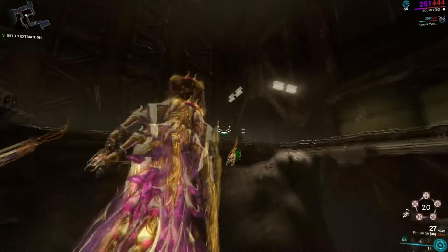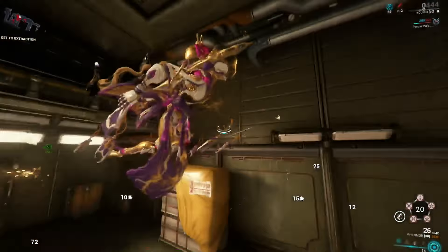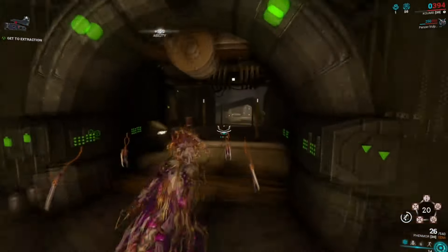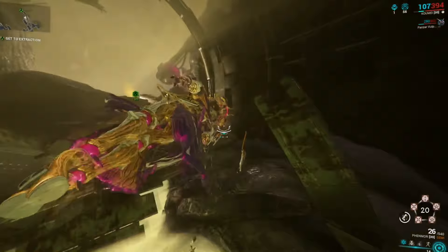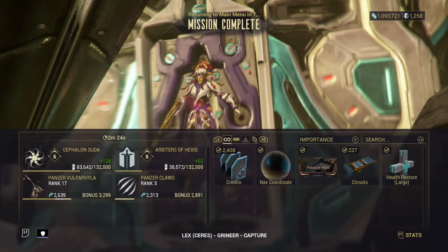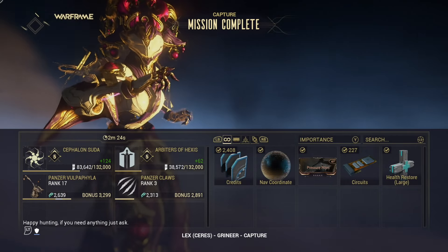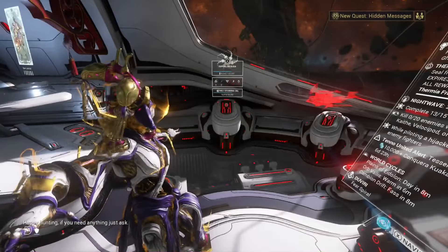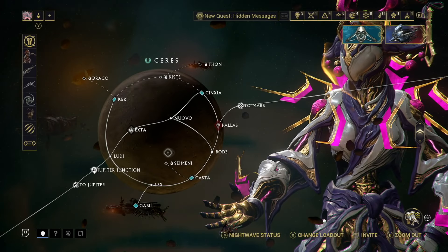Yeah, I went down a couple times but I got through it. I like her kit, but I feel like I'm probably going to need something for greater survivability. Maybe taking her two off since I don't really use it. I'm hesitant to swap an ability out this early on a brand new frame, but maybe something like Hildryn's Pillage just for survivability — that would not be a bad thing to consider.